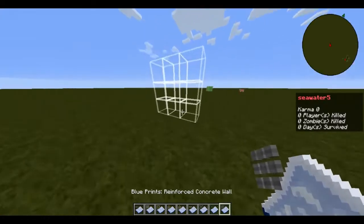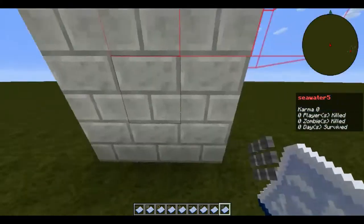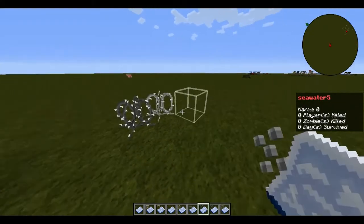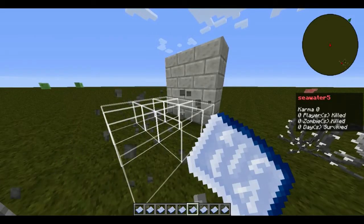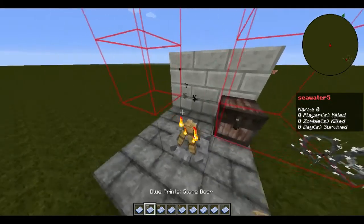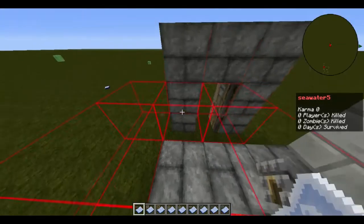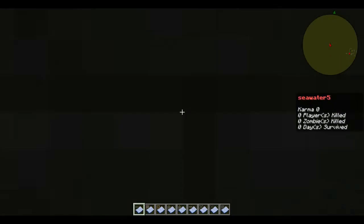First we have the reinforced concrete wall. Next, reinforced barbed wire, then barbed wire, stone platform, campfire, chest, door, and stone door. We also have the reinforced concrete platform.